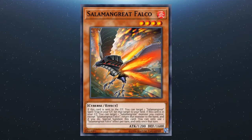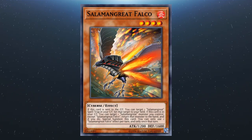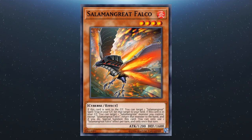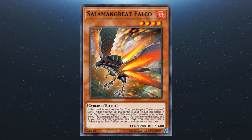We're going to start off with Salamangreat Falco. If it's sent to the graveyard, you can set a Salamangreat spell or trap from your graveyard. You can return a Salamangreat monster you control to your hand (except Falco) to special summon this card from your graveyard. You can only use one effect per turn, and only once that turn.